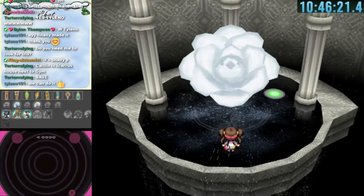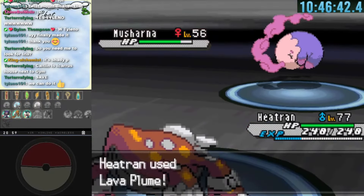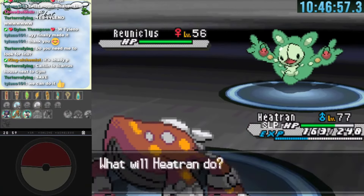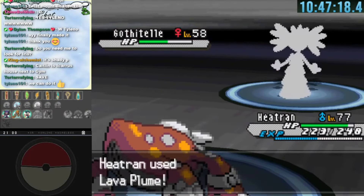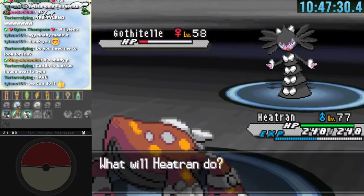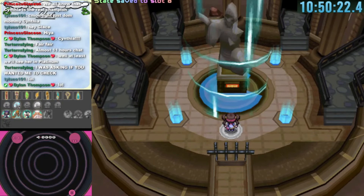Next is Caitlin, the Sleeping Beauty Elite Four member, one of my favorites. Musharna falls to two Lava Plumes though it lands Yawn putting us to sleep. Reuniclus isn't a threat and falls with a burn in two hits. Gothitelle causes some trouble but falls to three Lava Plumes. Sigilyph also falls to two Lava Plumes. Caitlin, the last Elite Four member, is defeated.